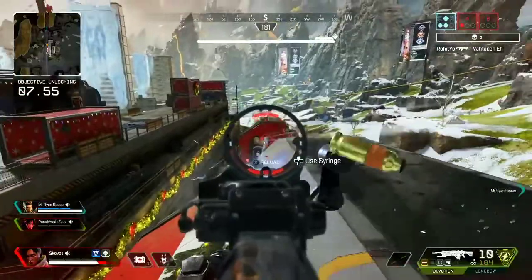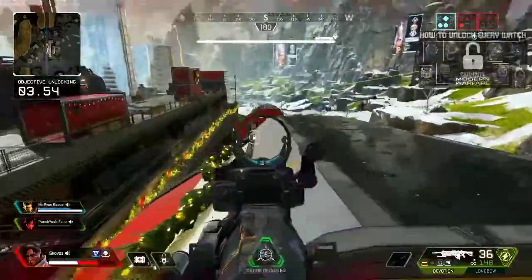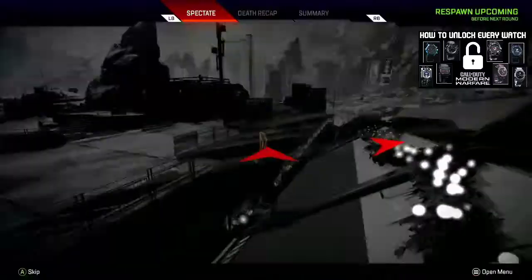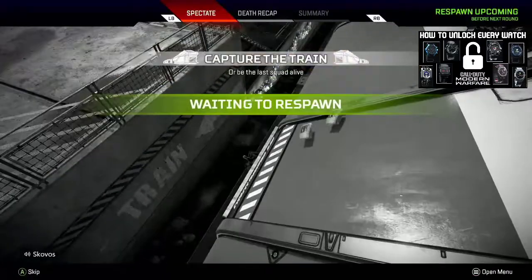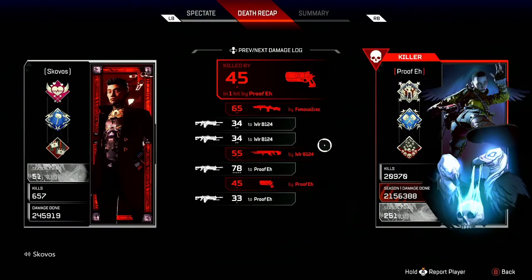A good idea for this game mode is taking the high ground. If you're not the team already on the train, grab the high ground, fight off the other team, kill them, and then focus the people on the train. Or just try to third-party, take the train, and cap it for yourself.